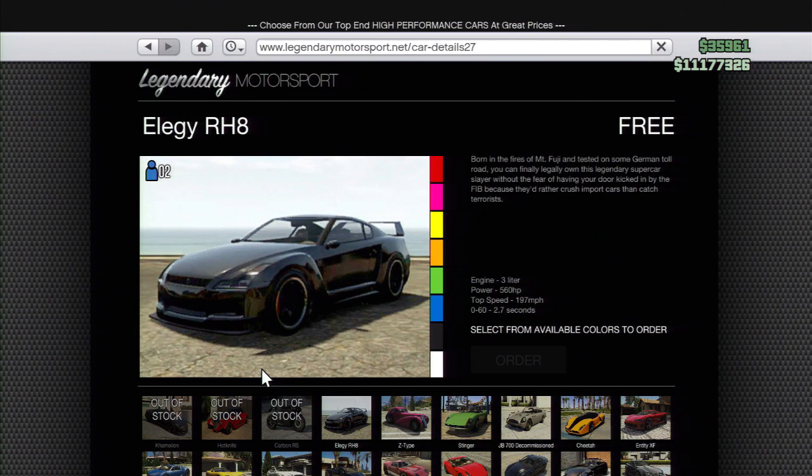Pretty much go to that one. After that, you're going to choose the Elegy — it's a free vehicle, so you're going to need a space open in your garage unless you want to get rid of a vehicle.